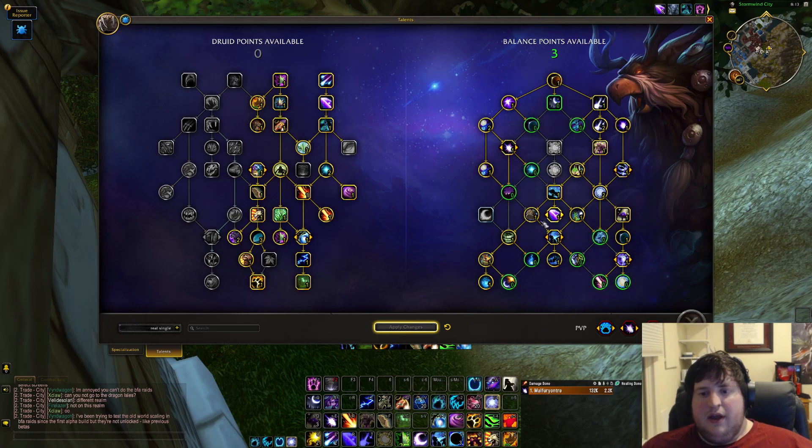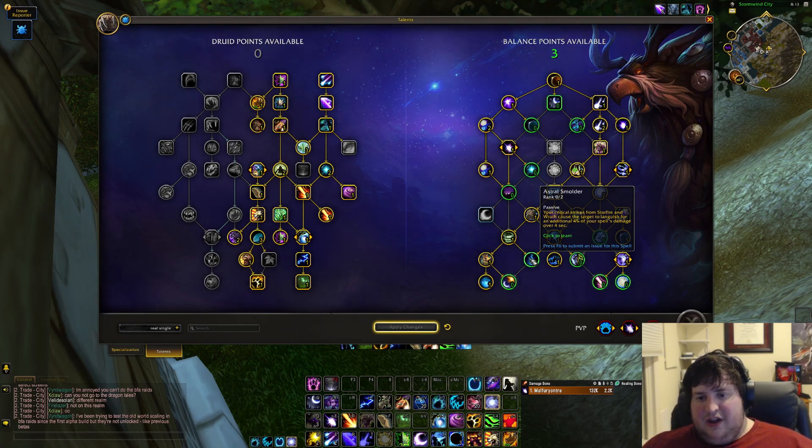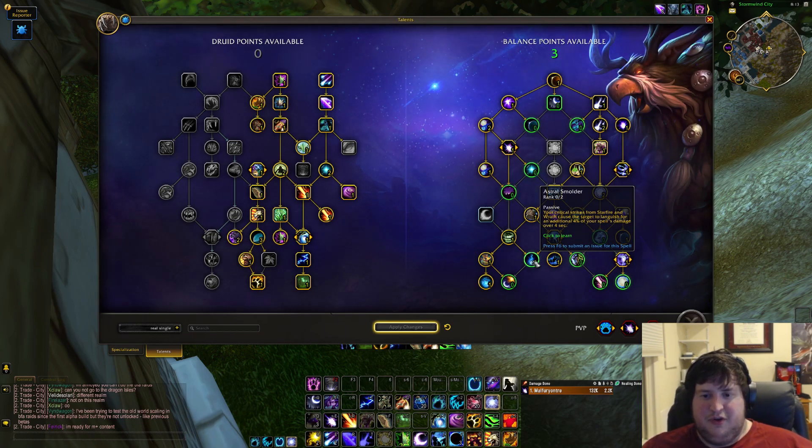Astral Smolder — critical hits from your builders cause the target to bleed for a bit more damage — is just not good. Our builders don't do most of our damage, and with how much astral power generation we have we're just spamming spenders all the time. We don't press builders very much, so this really doesn't have a lot of value.